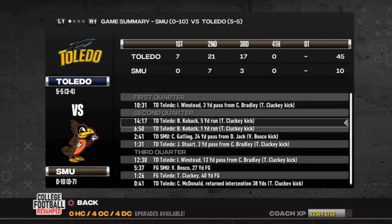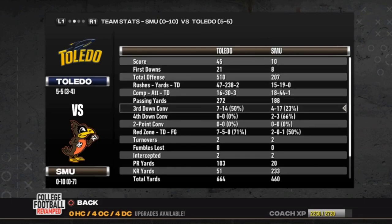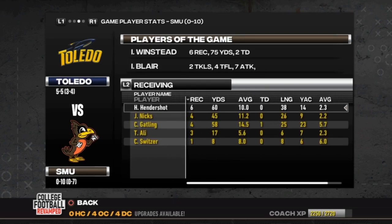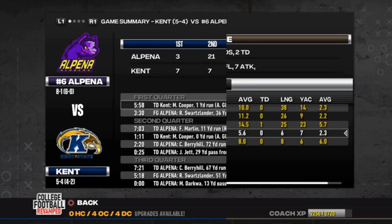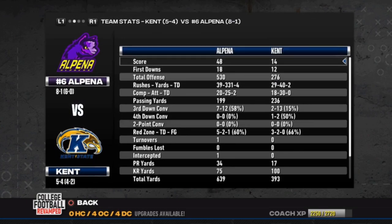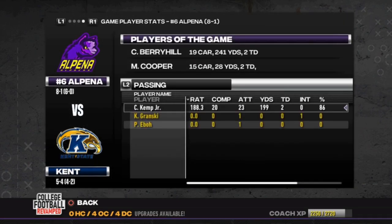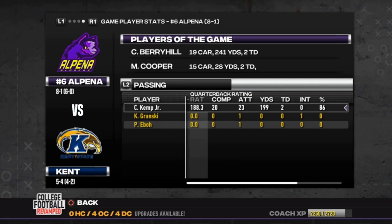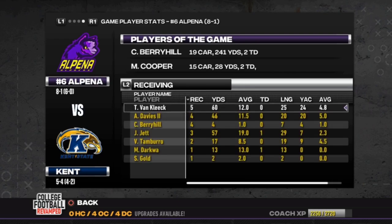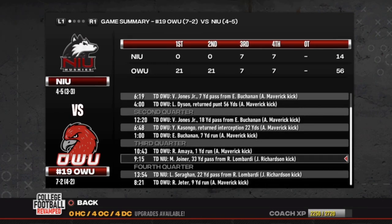More simulated games: Toledo over SMU 45-10. 510 yards to a Toledo offense — we can't stop anybody. The fact that we have a bunch of seniors on this team that are supposed to be our best players is scary for next year. 48-14 win for Alpena — number 6 in the land now, moved up a notch. A virtual clinch for the MAC East. Looks like Alpena will be in Detroit no matter what.